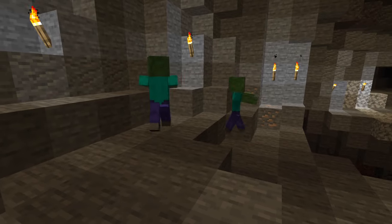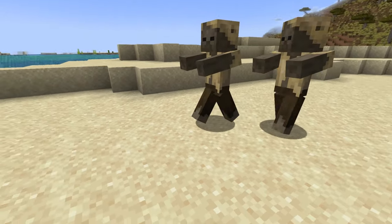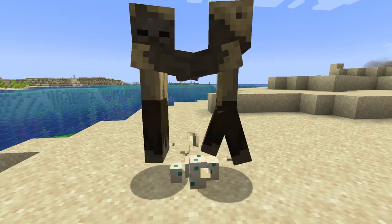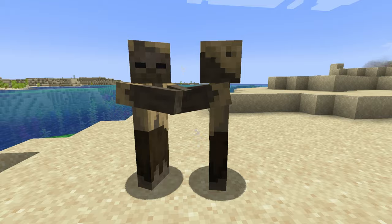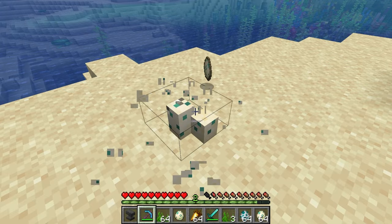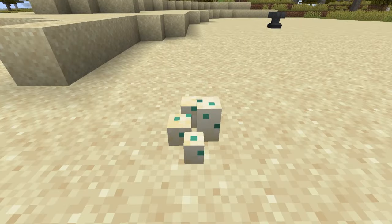Turtle eggs can be destroyed by walking on them or they can break by mining them. Mobs like zombies, zombie villagers, husks, zombified piglins, and drowned will go out of their way to find turtle eggs and trample on them to destroy them. Turtle eggs are useful to use in farms because these mobs will pathfind towards the turtle eggs. The turtle eggs can be mined with a silk touch enchanted tool to drop them as an item. If you don't use the silk touch enchantment, it will destroy the turtle eggs.